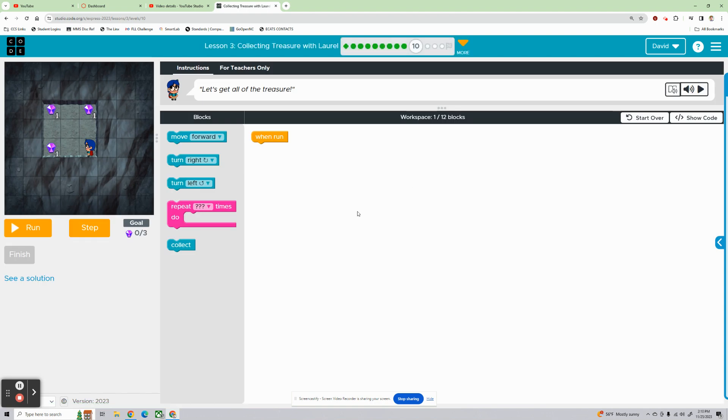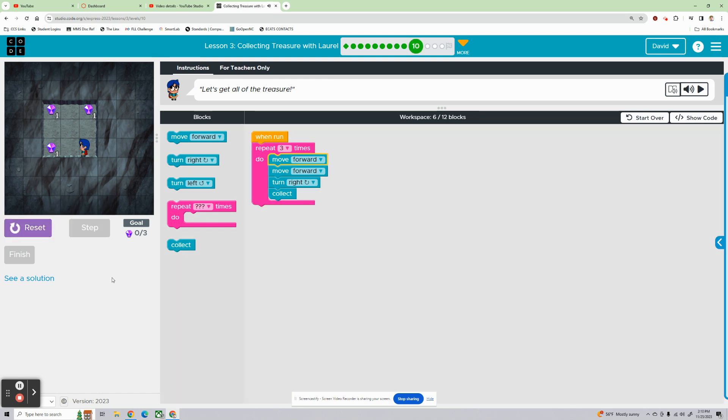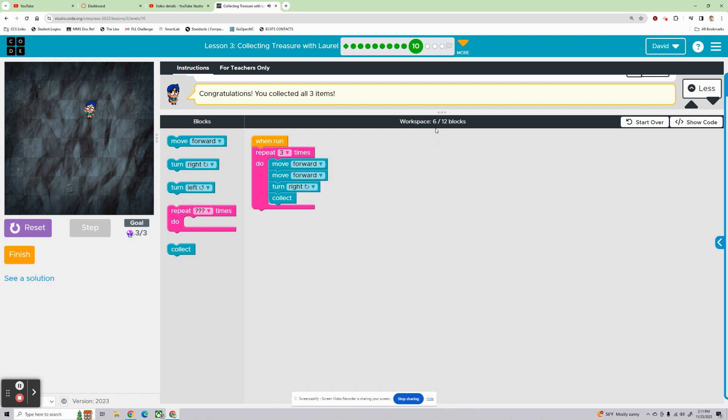Bubble 10. I think we can do this in a repeat. We're going to move forward twice, turn right, and collect — maybe three times, getting this one, this one, and this one. Let's try it. So far we're good. Perfect. We did it in half the blocks that it was asking for. Most excellent.